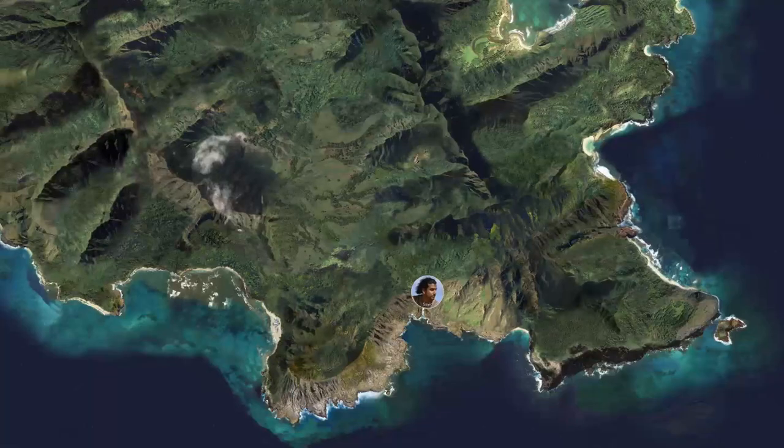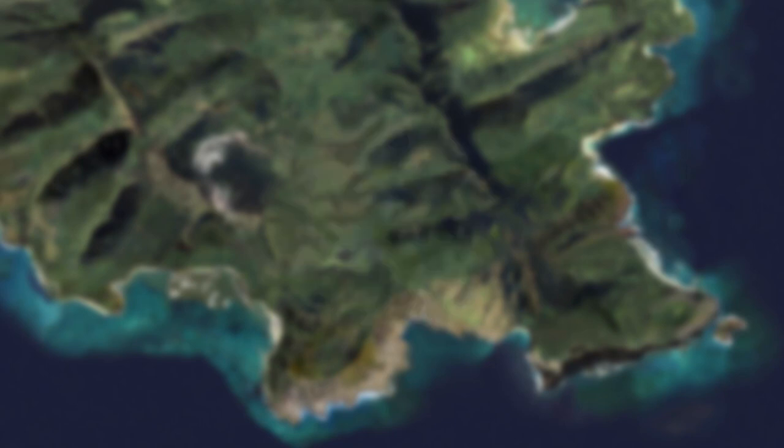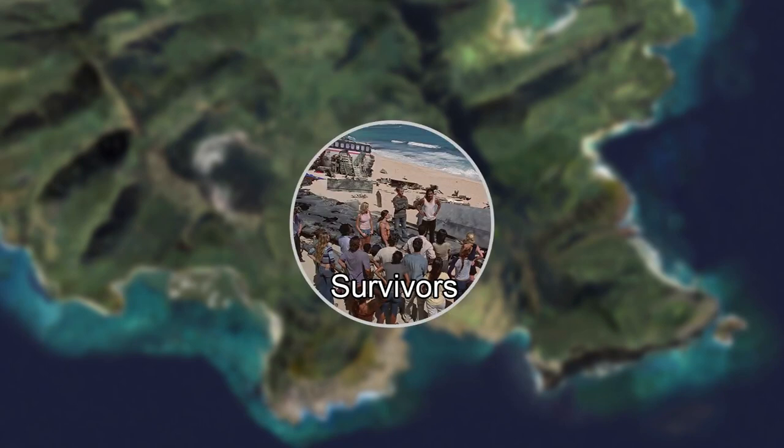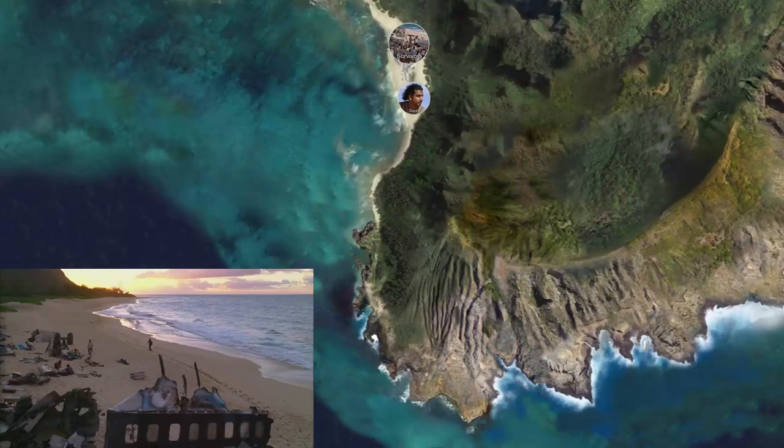In this episode we get to see a large trek across the island. First I will only focus on Saeed's journey, which consists of a lot of off-screen travel. Then I will deal with the events concerning our survivors, and at the end of the video I will break down Rousseau's maps. Saeed is ashamed of what he did to Sawyer, and goes southwards to map the island.